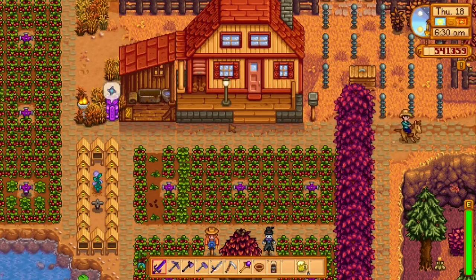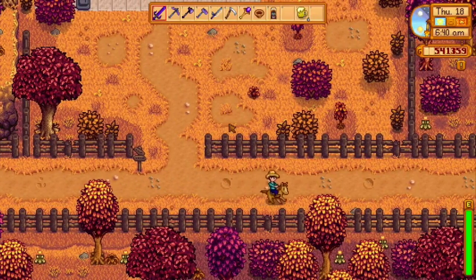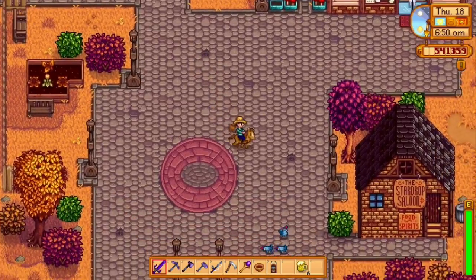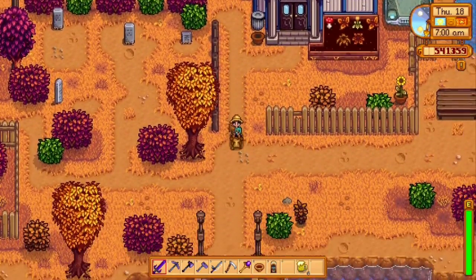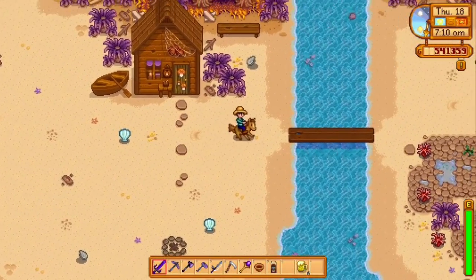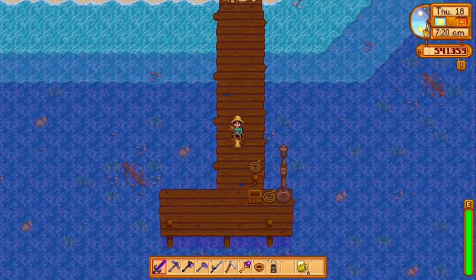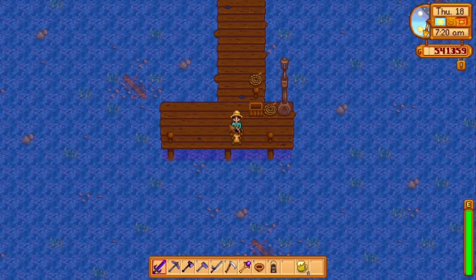The last fish on the list is the Crimson Fish, which makes up all five legendary fish. The Crimson Fish is located in the ocean. To get there, proceed to the right or east out of your farm, head through town and down to the beach. From the beach, make your way across the little bridge and fish off this dock right here off the end.